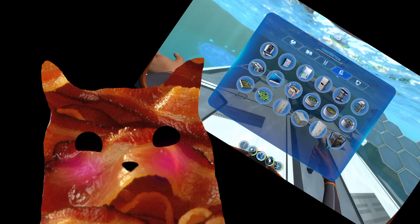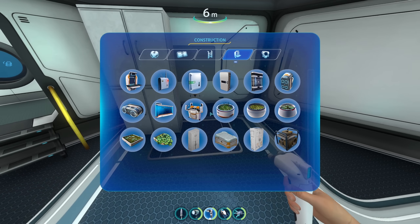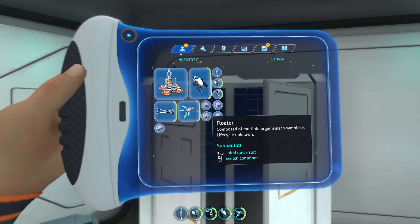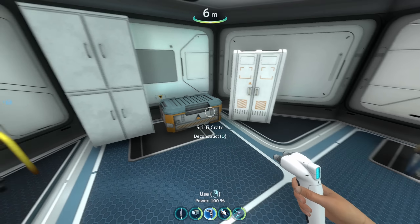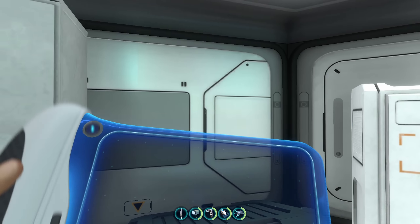We're nowhere near done. There are also some cabinets that come with this. Here we have some 9x9 storage, a little crate, as well as some lockers. I actually love the Yelterra branding on them — I think these look freaking fire. And look at this, they even have animations on them. How sick is that?